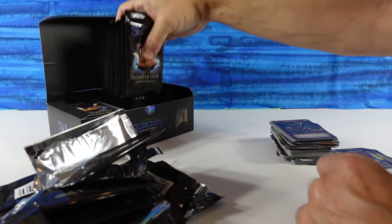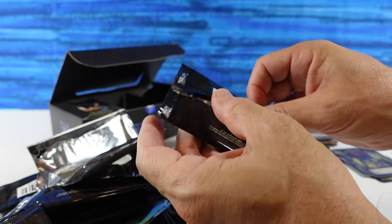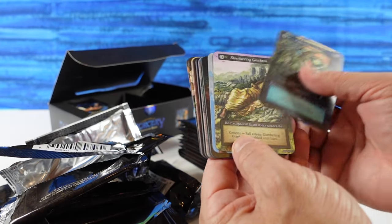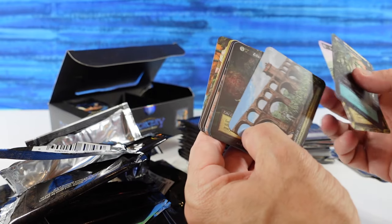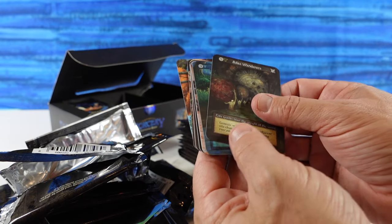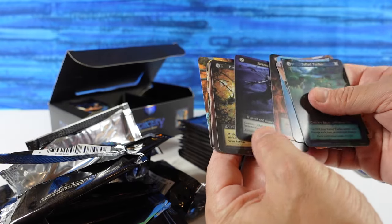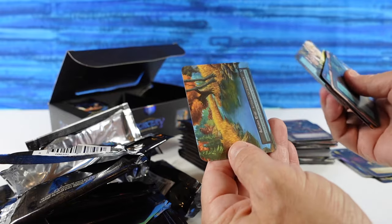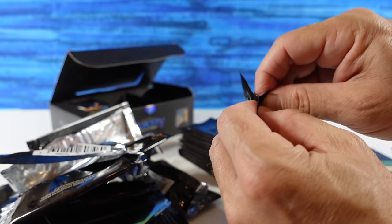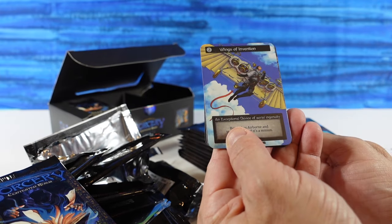That was the end of the right-hand column. Now we're on to the middle stack. The guy I was watching last night was saying the middle stack is where all the unique hits are. I feel like our right-hand stack in that box was pretty good for foils. Aqueduct — another dual land. We have Atlas Wanderers as our Elite. Still looking for a Winter River — not sure if it exists, I haven't seen one opened yet. Wings of Invention — cool looking card, very bright.